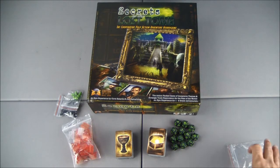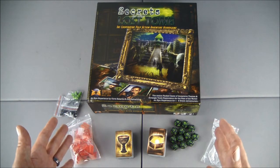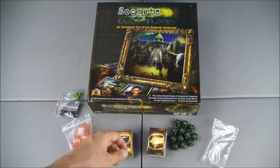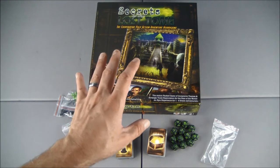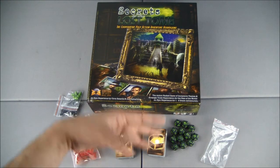And there we have it. This time it is the complete unboxing of Secrets of the Lost Tomb from Everything Epic, and now all the items that are included with the base game when you buy it have been shown to you.